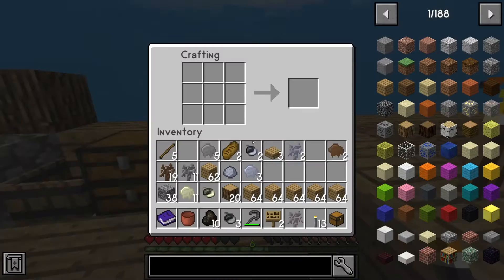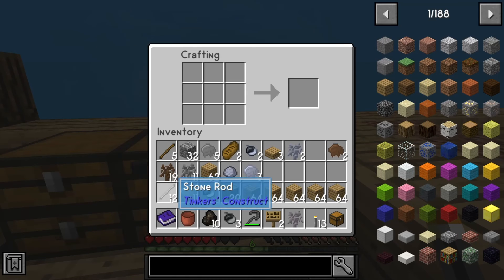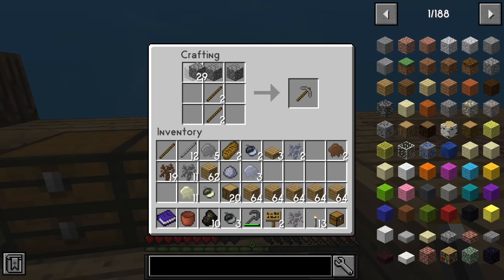I'm gonna take some of the cobblestone and start making some stuff. You should make obsidian. I don't feel like there's really a point to making obsidian quite yet. Yes, but it's an achievement. Yeah. If you won't do it, I will. If I don't do it, nobody will.